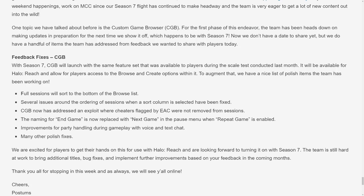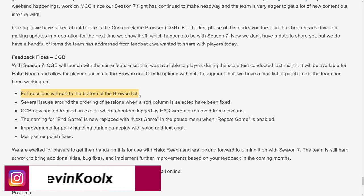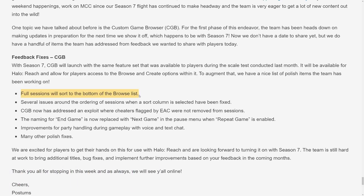Change one: full sessions will sort to the bottom of the browse list. You might think, why would you do that? But when it's a full session, it's pretty tough to join, so you most likely won't be able to play. They automatically sort those to the bottom, giving people who just created matches a chance to get their lobby showcased. Even with a YouTube and Twitch channel to funnel people in, we kind of struggle to fill out BTB lobbies. From the play test, you could sort ascending or descending by population — this seems more like an automatic default setting, but you can change it however you like.